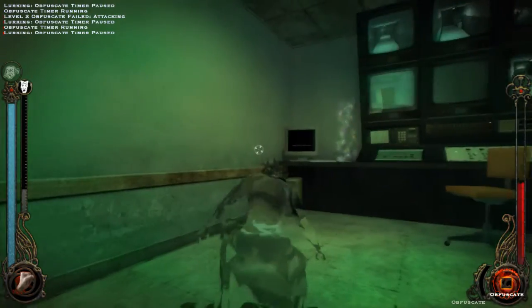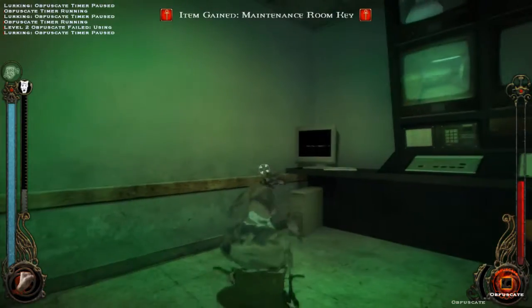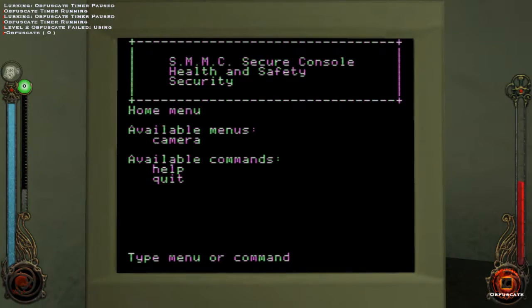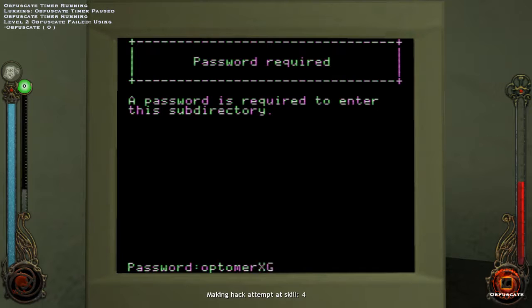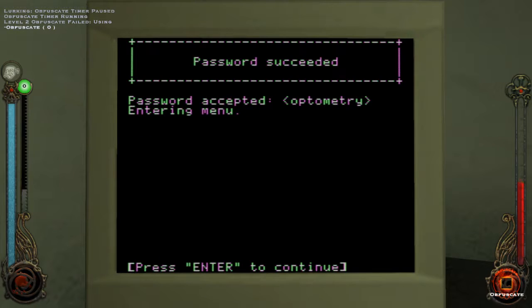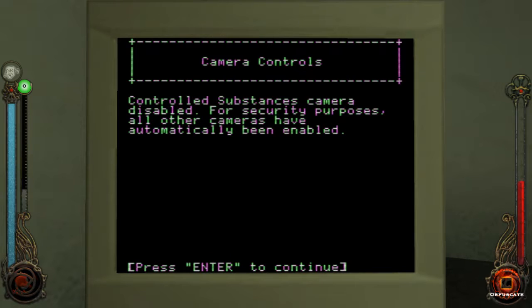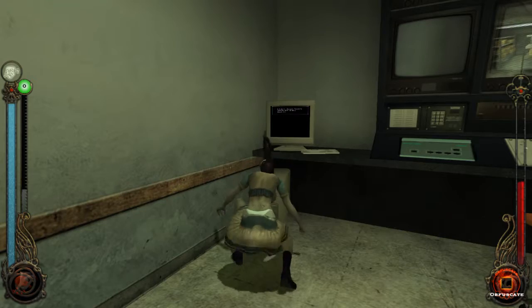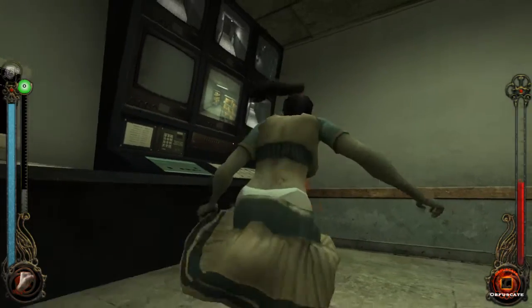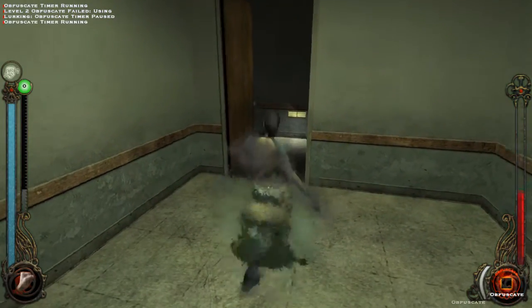Whoops, accidental click. Alright, so we have the maintenance room key. Camera. Optometry. Camera one. Controlled substances camera disabled for security purposes — all other cameras have automatically been enabled. Well, we don't care about the other ones, we just care about the controlled substance one. I imagine so — werewolf blood would be controlled. He was right there.